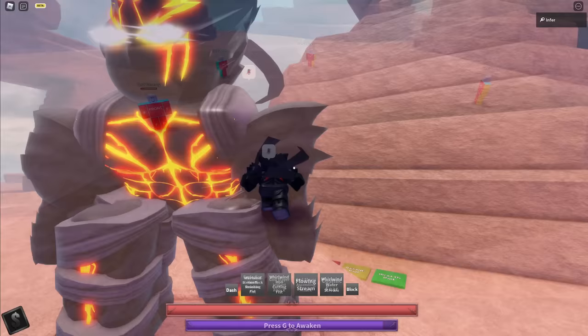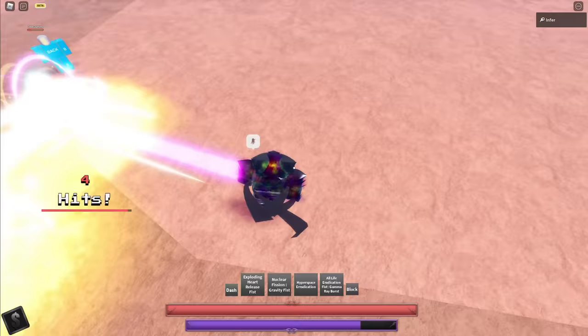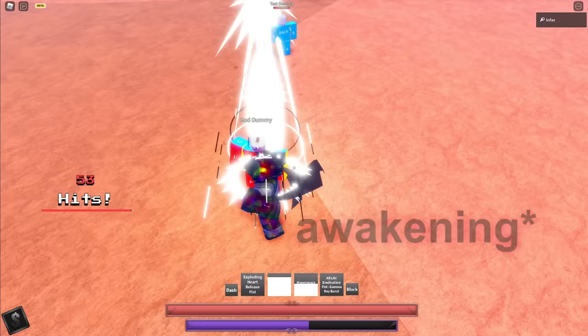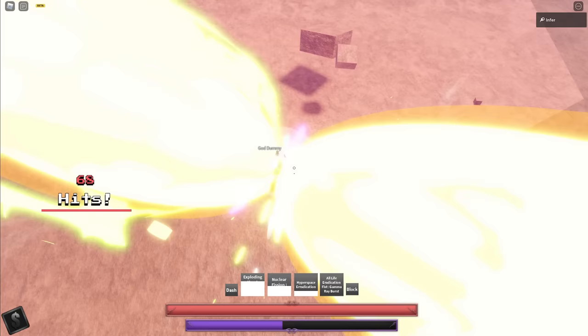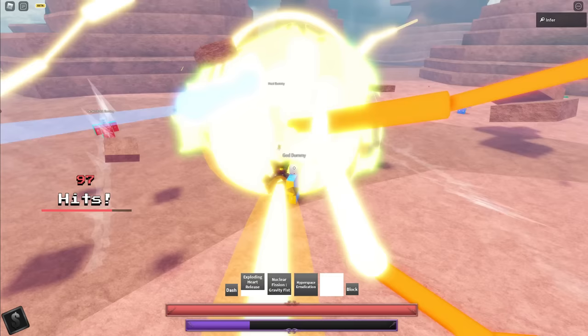In Cosmic Mode you get the same skills but a lot bigger, plus Hyperspace Eradication — which turns out to be a Combo Extender skill, not a TP. And All Life Eradication Fist Gamma Ray Burst is like a big gigantic AoE beam. So he has three combo extenders in Awakening. Yeah, his base is pretty crazy, it's just like Kokushibo's, except he only has three combo extenders not four. But this Awakening is still really strong.